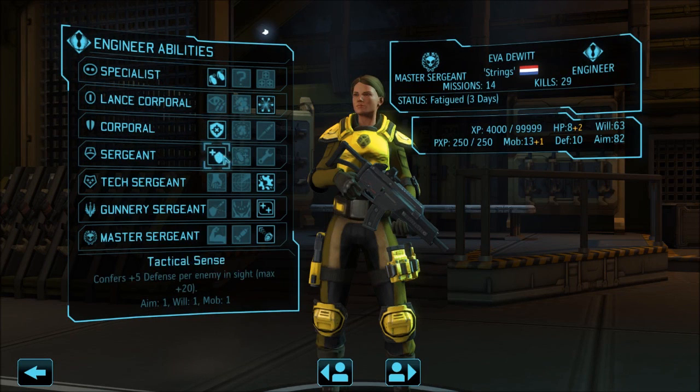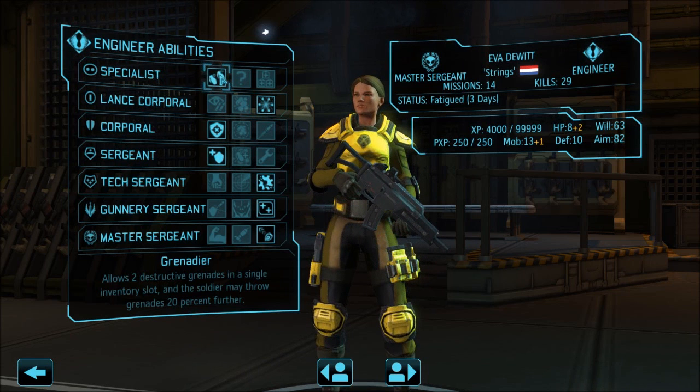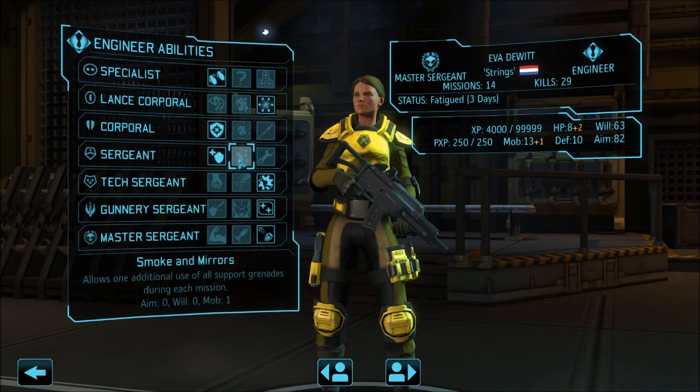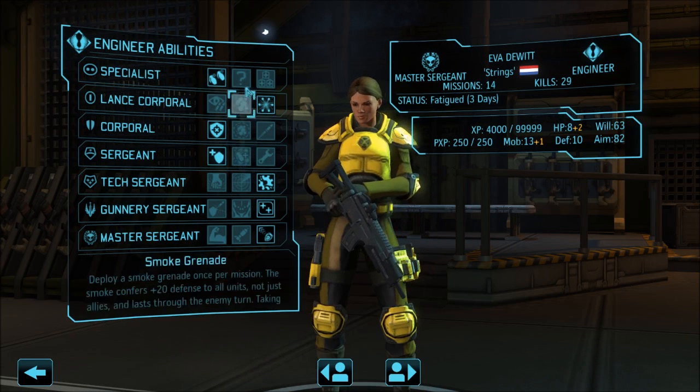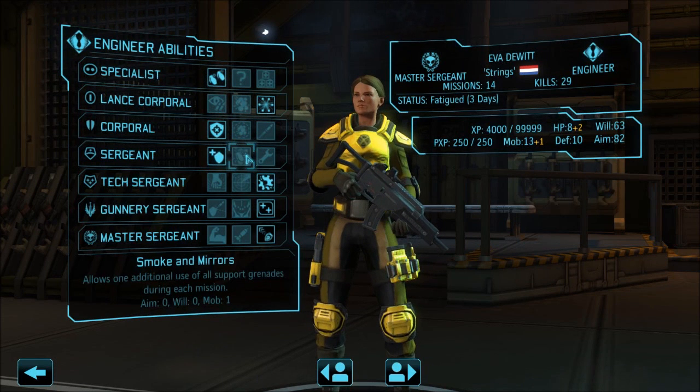At Sergeant level I took tactical sense, which was a mistake. Smoke and mirrors gets you additional support grenades. The problem is up here you are getting destructive grenades in a single inventory slot, so you could take four frag grenades or two or four anti-personnel grenades or a combination — destructive only. Then here you get one extra smoke grenade that you are not actually carrying and then you can make it dense. With smoke and mirrors you could get two smokes, but if I am taking flashbang, grenadier doesn't help — I have to use smoke and mirrors to get the one extra.